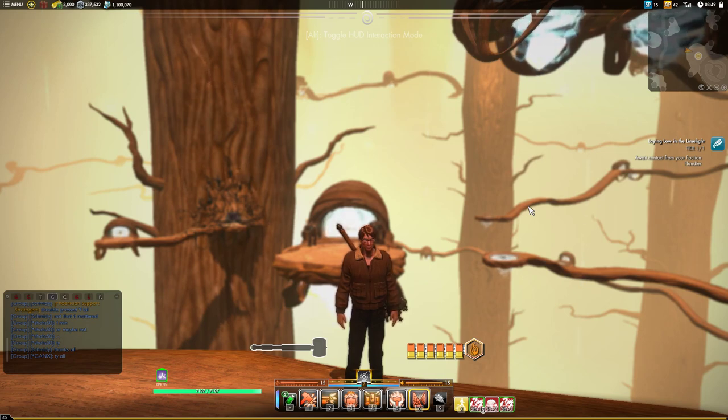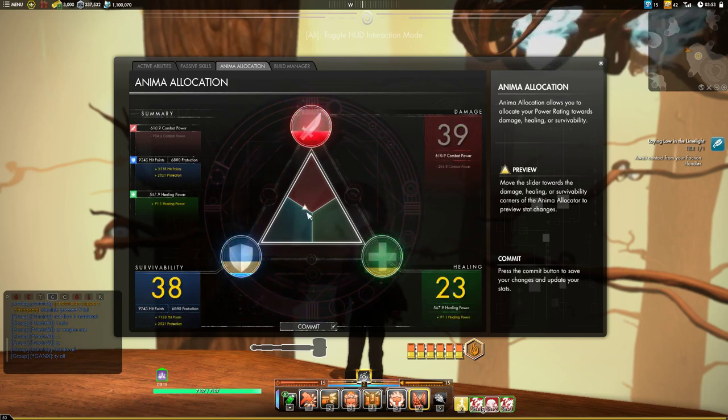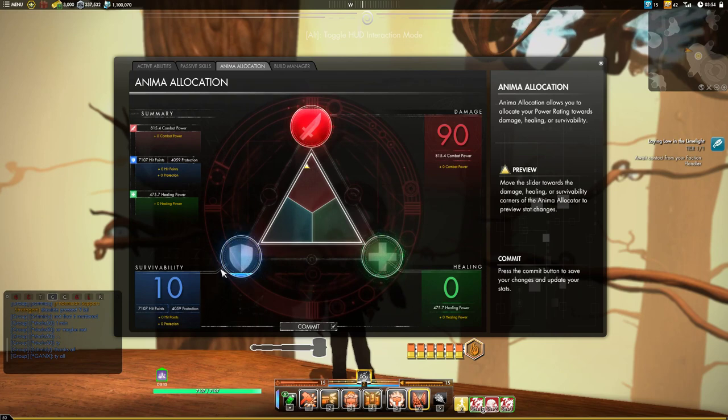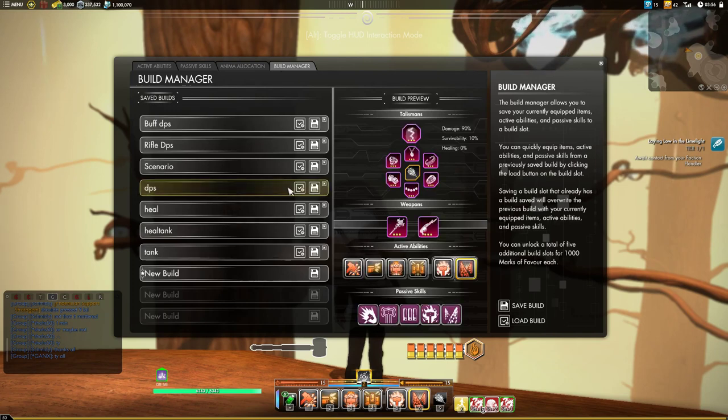The Quality of Life patch has just come through making several significant changes to the game. The first one is that if you open up your weapon window, which defaults to N, and you go to this New Anima Allocation tab, you will see that instead of your talismans giving you combat power, healing power, or hit points anymore, they just have a power rating and you can use this marker to move that power around any way you want. It defaults at 10% survivability and 90% damage, but we are DPS in this house, so grab that marker, crank the DPS all the way up to 11, hit commit, go to your build manager, save that to your DPS build so it saves to 100% damage, and now we can start.